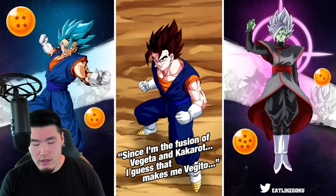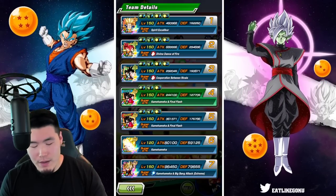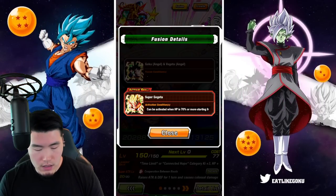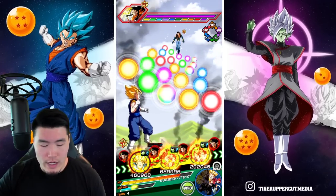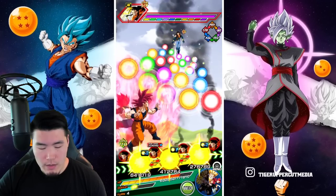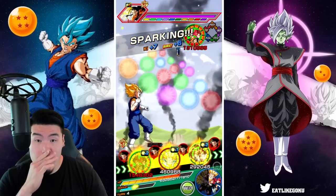I didn't get the Gogeta Fusion available this turn — I must have had the turn restriction wrong in my mind. Oh no, we have to be above a certain amount of HP. To get the Fusion we need to be at 70% HP or more — I thought it was 70% HP or less. That's my bad, I misremembered. I could get the Fusion right now, but I think we should save it. I'll put the LR Gods there and pop a Whis for sure.